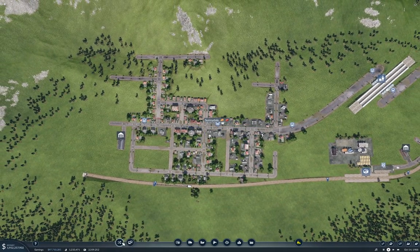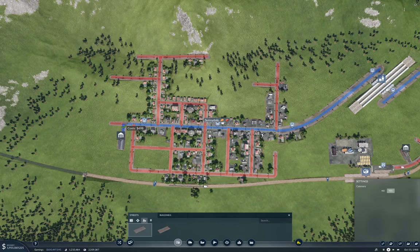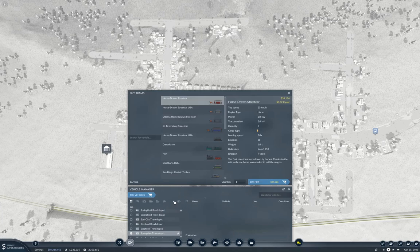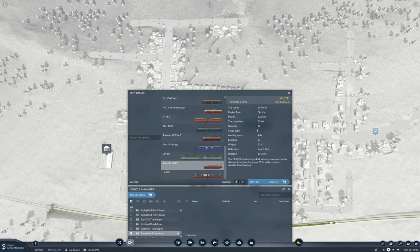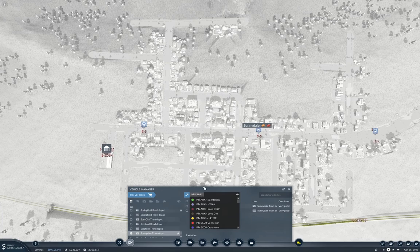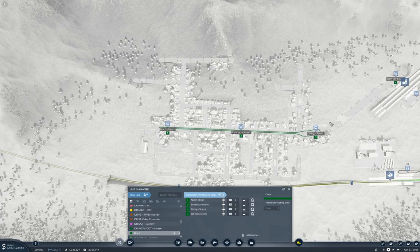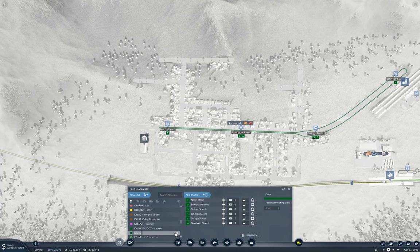Whoops — I didn't go all the way to the depot. That would have been a problem. Now we'll go in here and we will add a couple of these. These will go on a new line that goes here, here, here, here. And this is the Sunnydale connector.